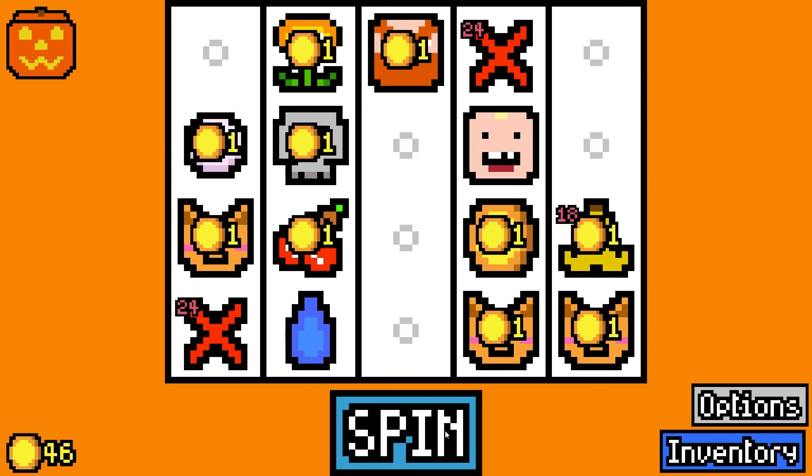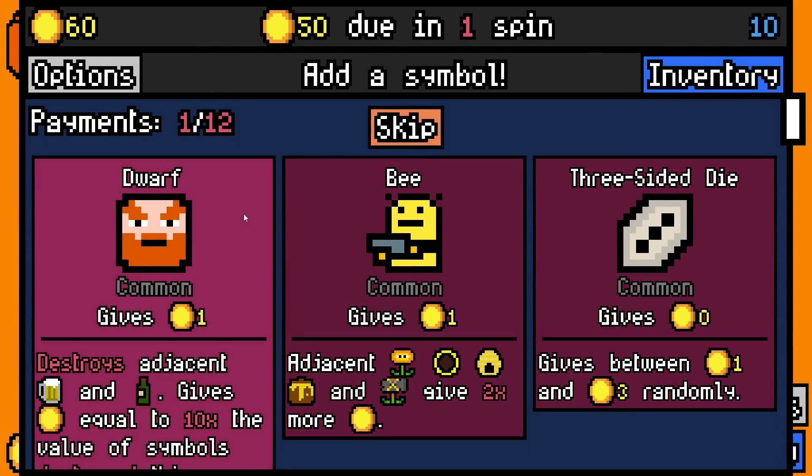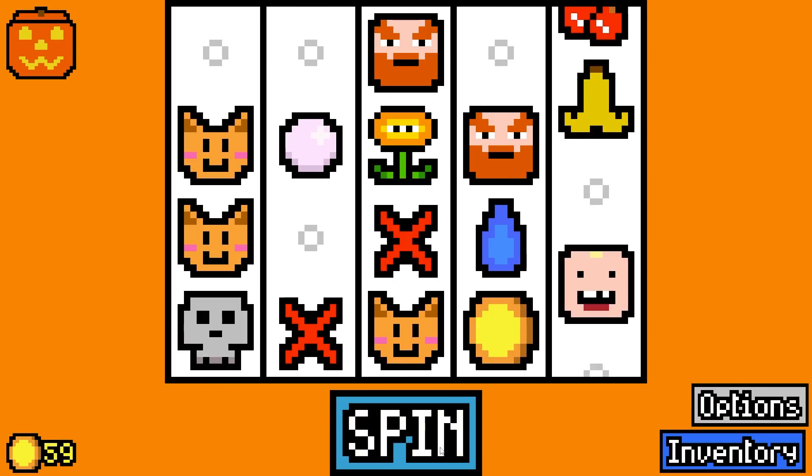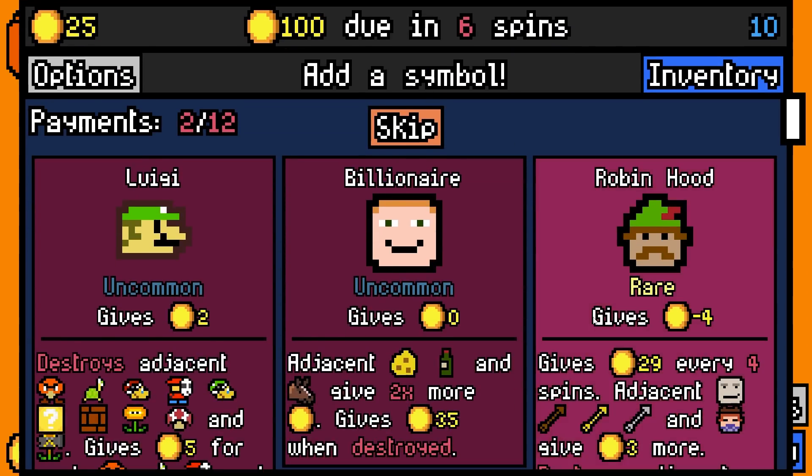I'm gonna get a third cat - I think that's enough cats for now until we get an item. I won't get a dwarf - actually, I will get a dwarf. I should have got another dice instead. Let's pay 50 with 25 spare.